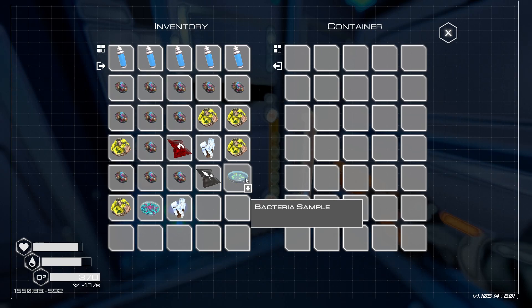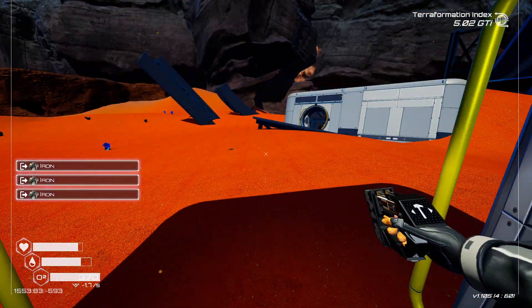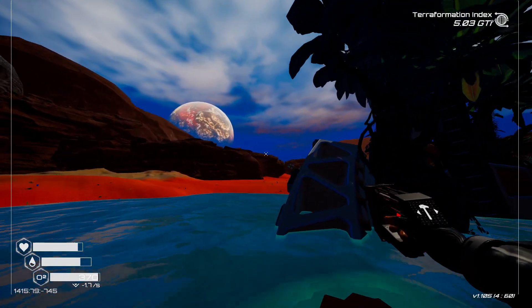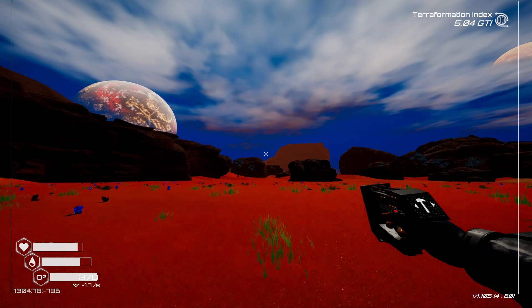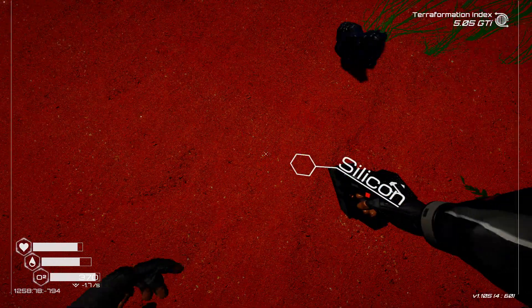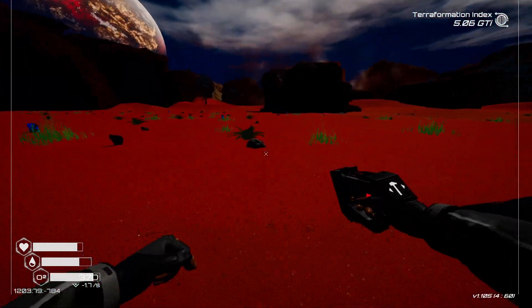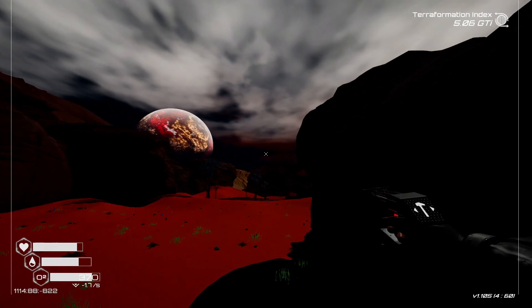Nothing over here. So what I'm going to do is delete that and that, and we'll pick up enough stuff for a hut on the way. Is it just dark? Yeah, it's just dark. One less inventory slot when we get there, but that'll have to do.